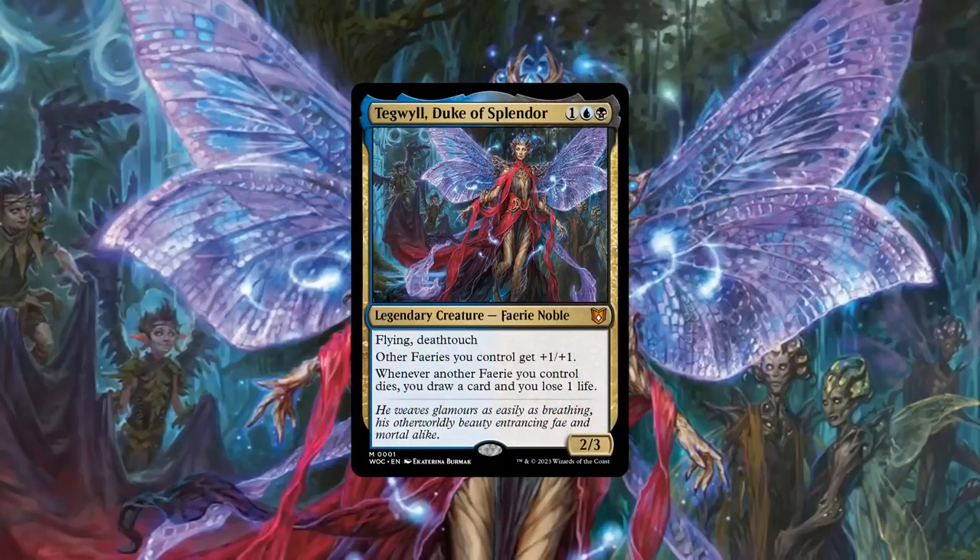Tegwil Duke of Splendor is a 2/3 fairy noble that costs 1 and blue-black mana, has flying and deathtouch, and the following abilities. Firstly, other fairies we control gain +1/+1, and secondly, whenever another fairy we control dies, we draw a card and lose 1 life.